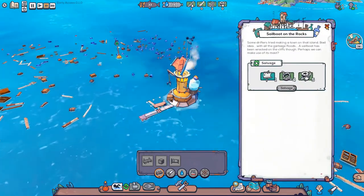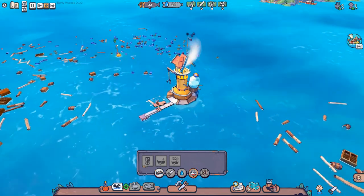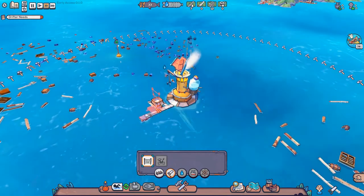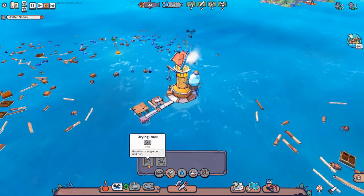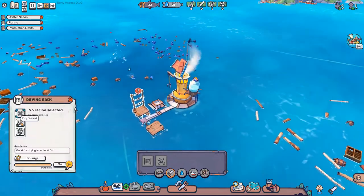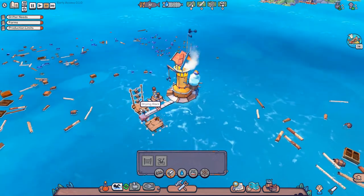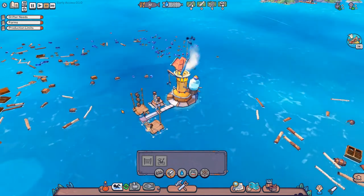There's a sailboat on the rocks — we'll go there later. We need a boat for that first, and for the boat we need to make a harbor. For the harbor we need some rope. For the rope we need more stuff. First thing we need is a dry rack so that we can dry our wood and use that for building. Let's put one right over here. Once we have enough plastic, we'll build another one on the opposite side. We can dry three wood at a time — not the most productive way, but if it works, it works.